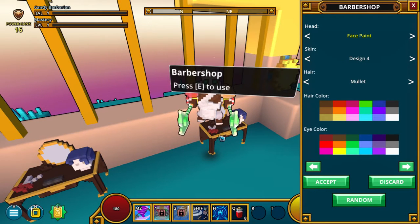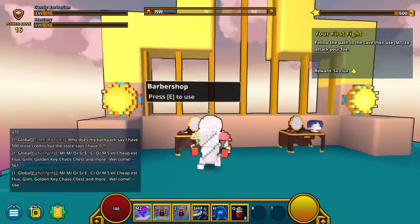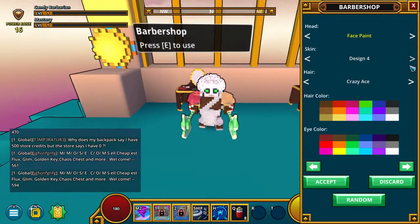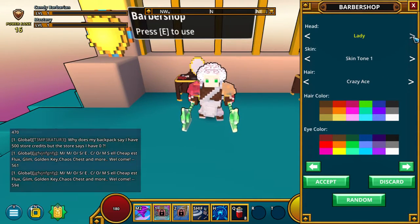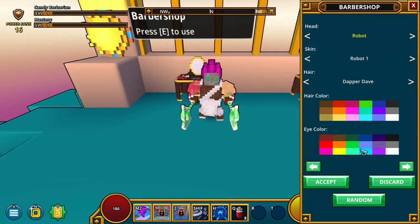No, I don't want that. Skin, I wanted something different. I can do something different. Let's do Dish 1 — Deeper Dave. Oh, that looks cool. And pink. Eye color will be duck blue. Accept.